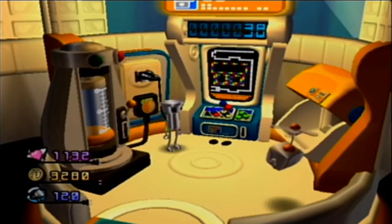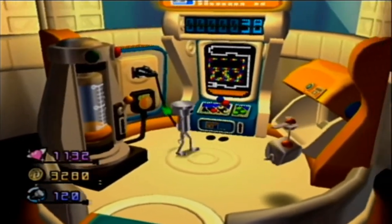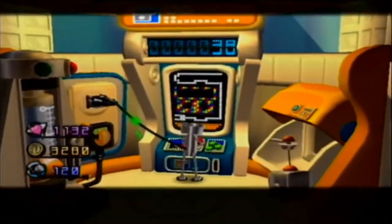Hello everybody and welcome back to another episode of Chibi Robo. Last time we actually got the Utilibots built, so we have a ladder now in the living room, in the kitchen, and in the foyer. That's exciting.